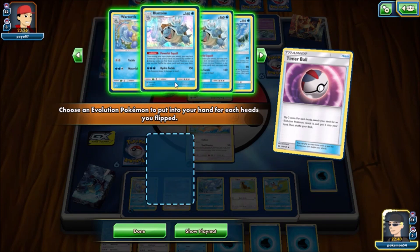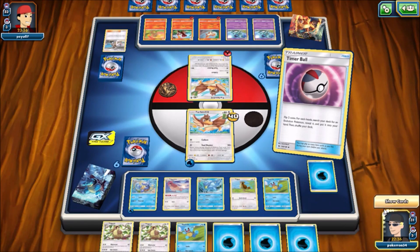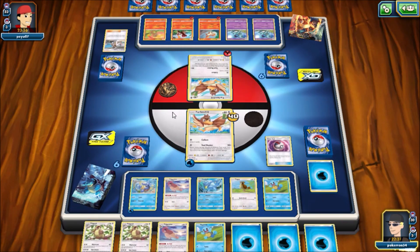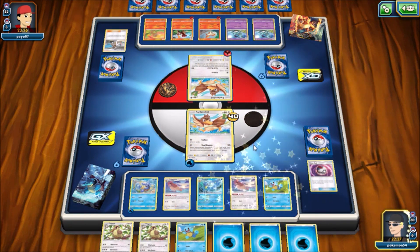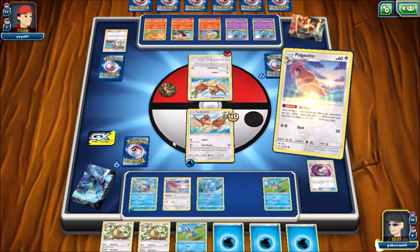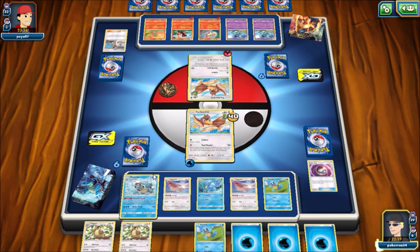I was actually considering — do I want to try to go for a more set-up field, or do I want to try to get Blastoise out? I actually decided to opt for a second Pidgeotto because right now it doesn't look like my opponent is really doing much. So if I can set my field up that way I can use two Pidgeotto a turn — basically two Acro Bikes every single turn — then I can just kind of set my field up. And I actually luck out and hit a Blastoise, which is really huge.